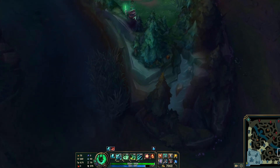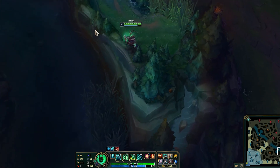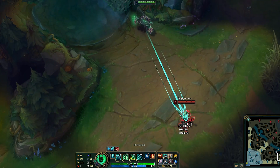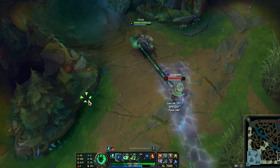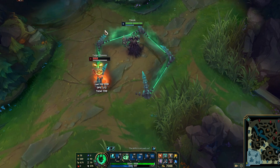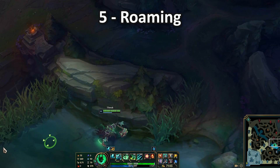Another good spot is to be positioned here, let enemies walk freely into the laning phase, and then flash over the wall. You start chasing them — you can either throw the Q or walk normally, land the E, and then make it easier for yourself to utilize this combo.